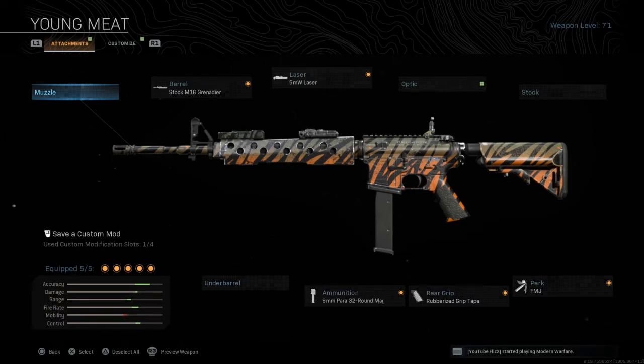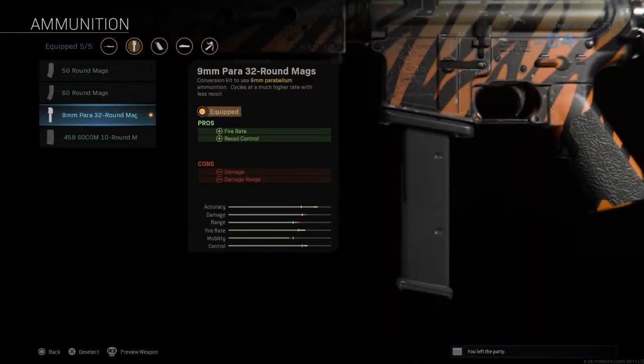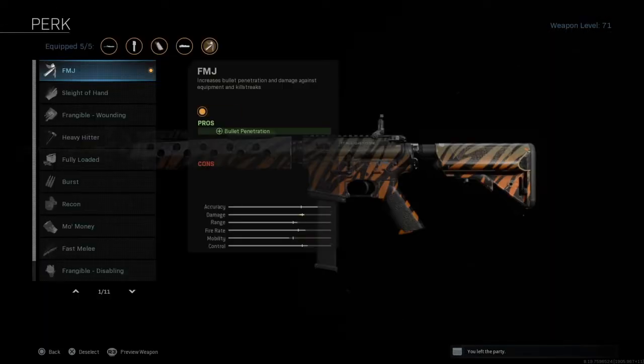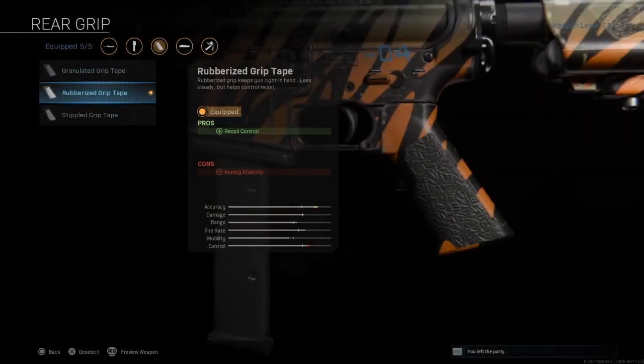With this weapon, if you add certain attachments you get less recoil. With the EMU I add the 9mm Para 32 round mag — the recoil on this weapon is less once I put this on. The perk is FMJ, full metal jacket, so my weapon can do more penetration. My rear grip is a rubberized grip tape.